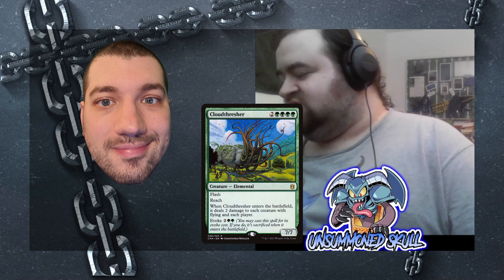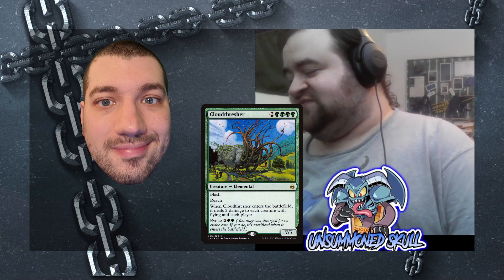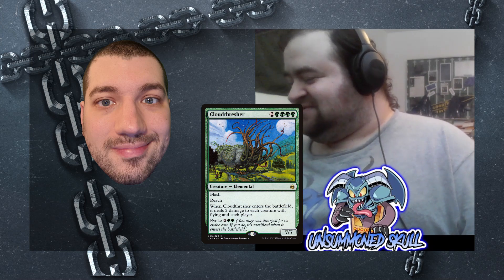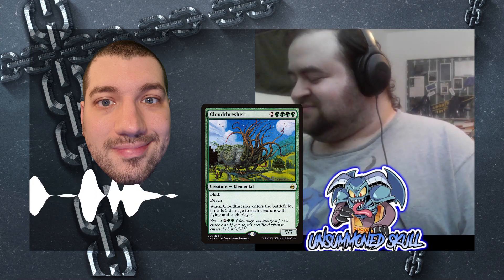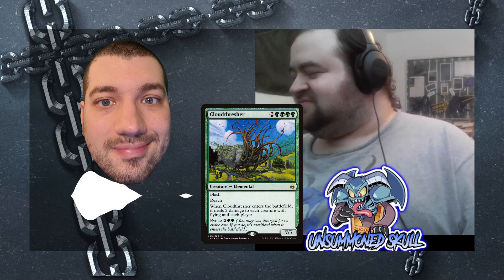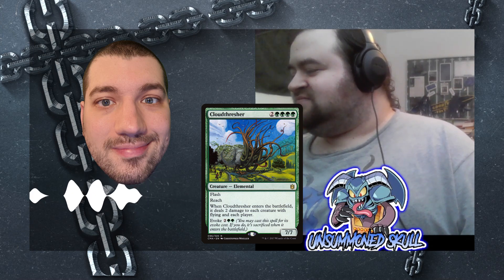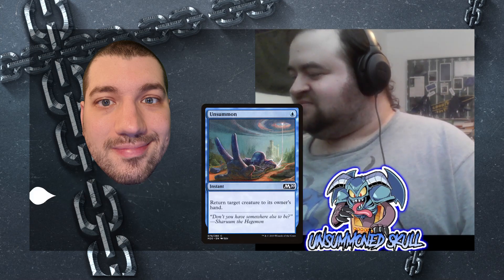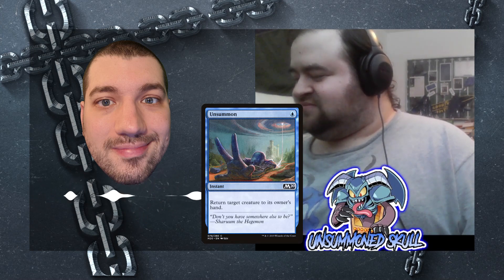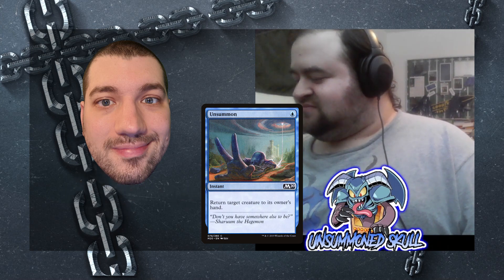There are some ways to return Cloud Thresher and be able to reuse it. It's also a really nice flip off of Mind's Desire. Cloud Thresher has evoke for about half of its mana cost. So you can evoke it and then with the evoke trigger on the stack bounce it back to your hand with something like an unsummon. So five mana to get the same effect. That is definitely a super spicy piece of tech.